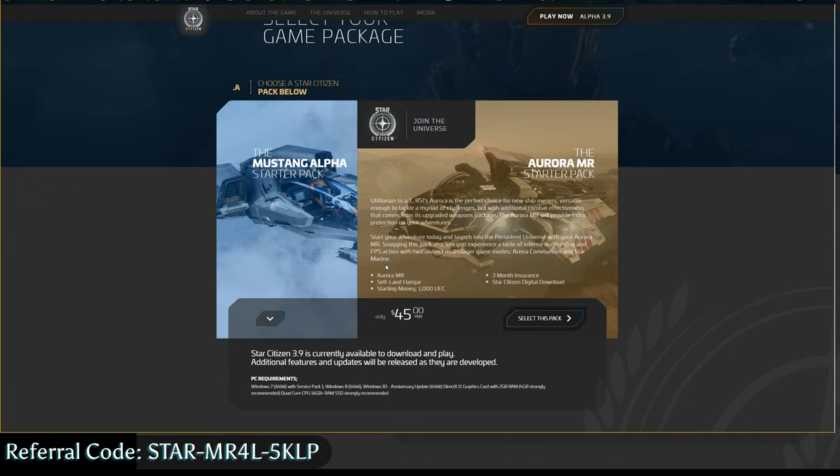You'll get three months of insurance and then the game. This does not include Squadron 42 — you'll be able to add it lower down on this page. The three months insurance is on the hull of the ship, basically what comes out of the factory: the stock weapons and stock components.